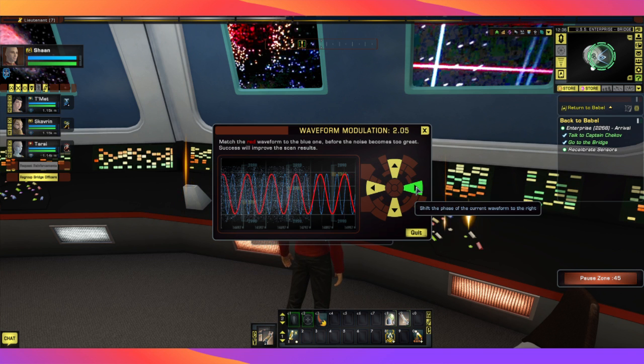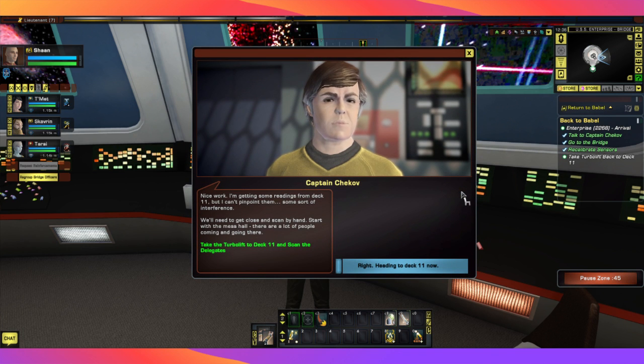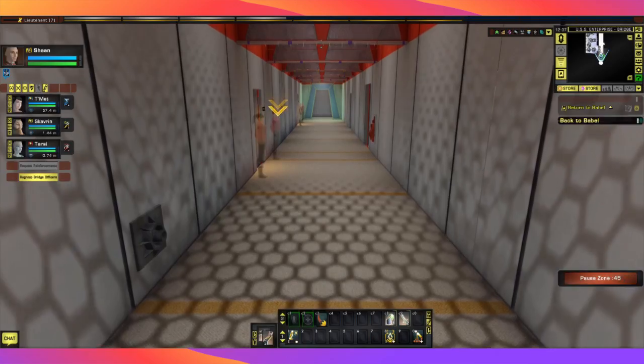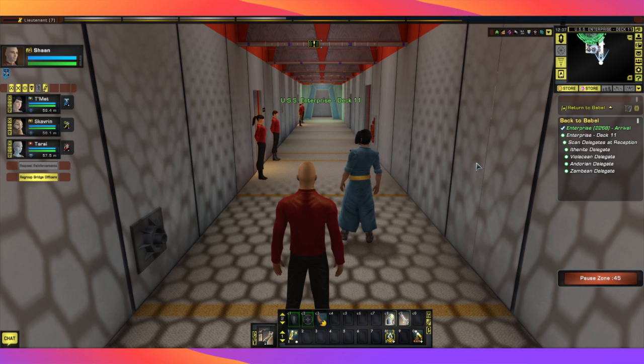Here we get to play with our waveform modulation. Chekov: I'm getting some readings from Deck 11, but I can't pinpoint them — some sort of interference. We'll need to get close and scan by hand. Start with the mess hall; there are a lot of people coming and going there. We use the up and down, left and right arrows to match the waveforms. Back out to the turbo lift, and now we're going to Deck 11. Here we can see we need to scan the delegates to see if they are from our own time or another time.